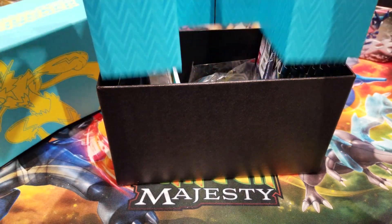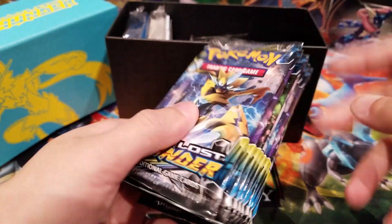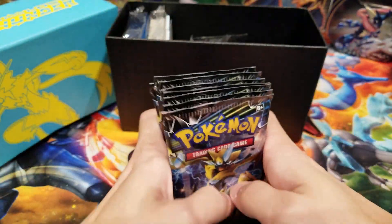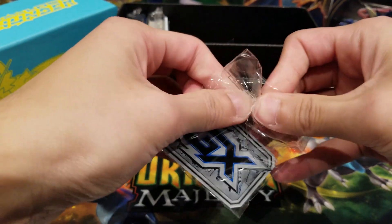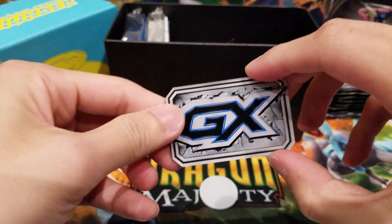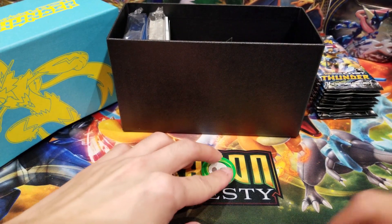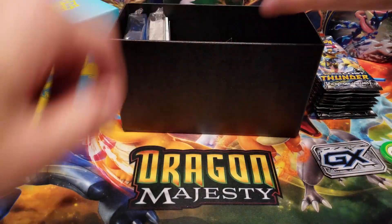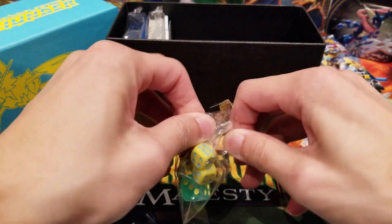Right here we have eight Lost Thunder booster packs. And then we have our typical counters – GX, poison, and burn – made of really nice hard plastic, which is not like the paper cardboard we usually get.